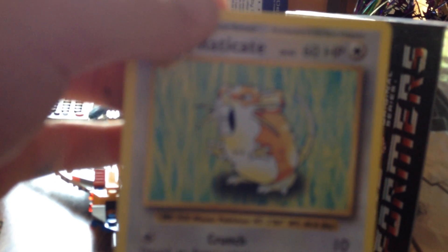I don't know this guy's name, but he has 60 health and 120 damage. Chansey with 80 damage and 100 health — he's got a special energy.